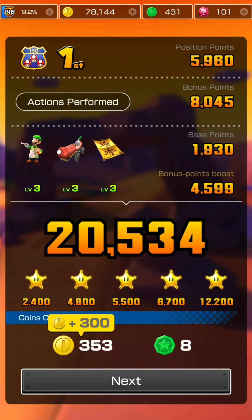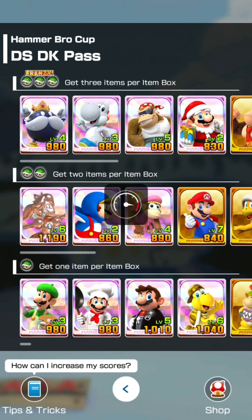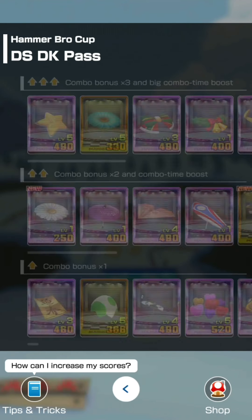12,200 points for five stars, 353 coins, and eight tokens. Now moving on to DK Pass - going to use Donkey Kong level six, we have the Flim Fly level seven as well as the level five Starshoot glider.